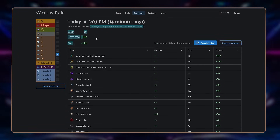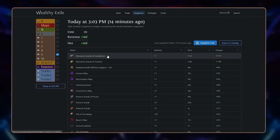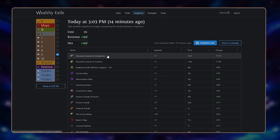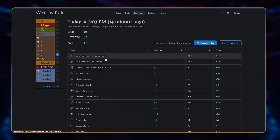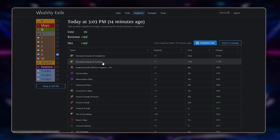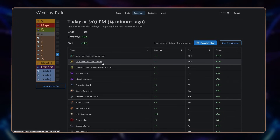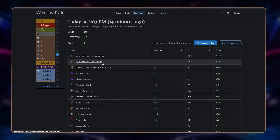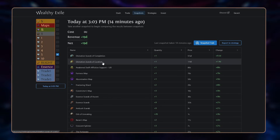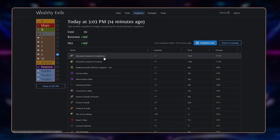Looking at the Wealthy Exile breakdown of my stash tab: with the Divination Scarab of Completion at 9.5 divines, the total is 18 divines. Without it, it's 10 divines. So if you're unlucky and never drop that scarab, you're still making about 10 divines per hour, which is pretty awesome. And even removing the Divination Scarab of Curation, it's about 8 divines in loot by itself. Wealthy Exile isn't perfect — prices can shift a little — but as you can see, this strategy can provide a lot of value. And if you drop multiple Divination Scarabs of Completion, you'll get much richer in just one run.